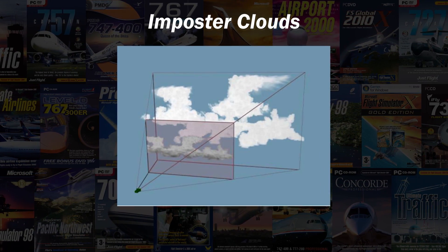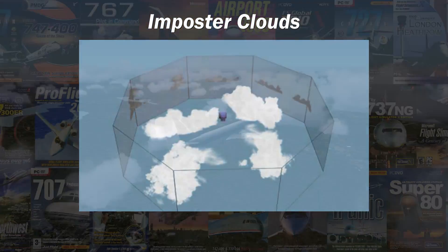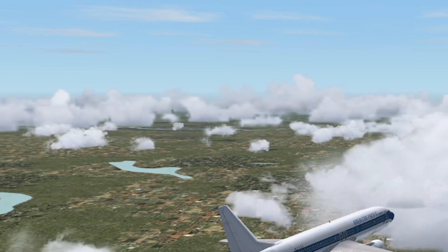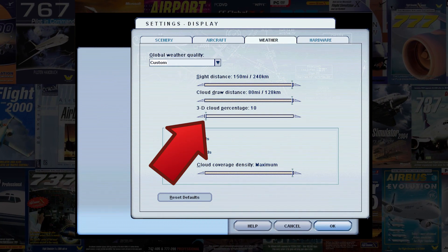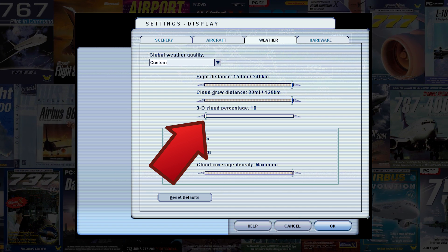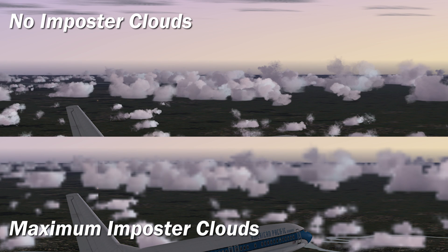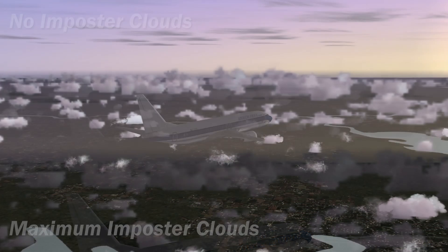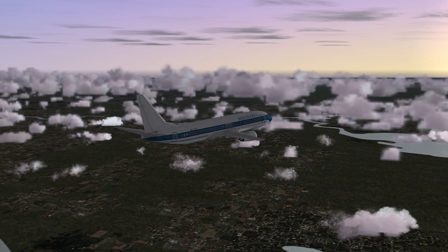Imposter clouds, on the other hand, do not actually have 3D form. Instead, they are 2D shapes based on the actual 3D clouds, rendered onto an octagonal ring that surrounds the user aircraft like a massive cloud-themed billboard. As the user aircraft moves through a cloudy environment, imposter clouds transition into 3D clouds when passing through this ring. The size of the ring is controlled by the 3D cloud percentage slider — the lower the slider, the lower the distance from the aircraft that 3D clouds become impostors. The most notable disadvantage is obvious: impostors have much lower resolution than the rest of the clouds, and end up with silver-lined edges as a result of downscaling the alpha channel. Because the clouds are plastered onto a ring always centered on the aircraft, they don't move in 3D space properly, causing completely weird-looking parallax with very low 3D cloud percentage settings.